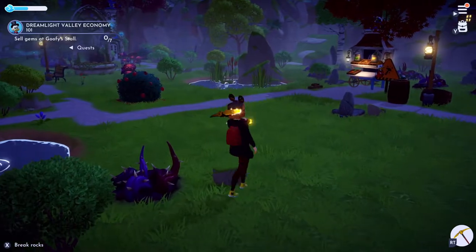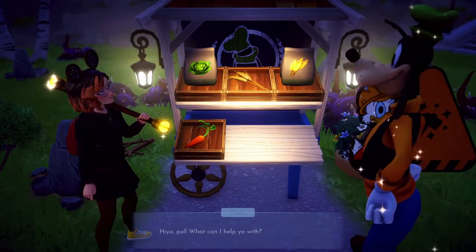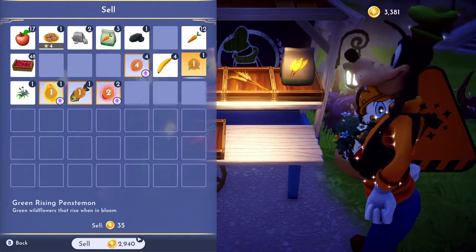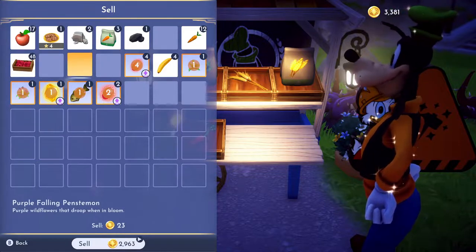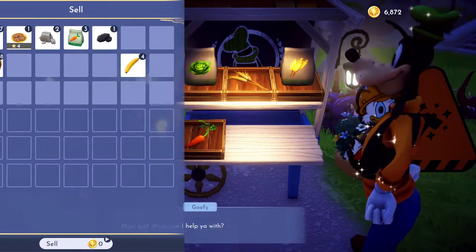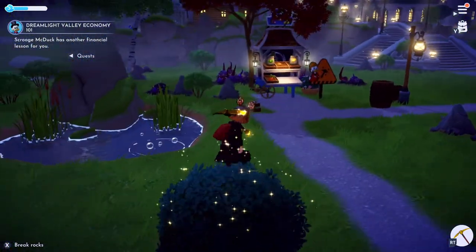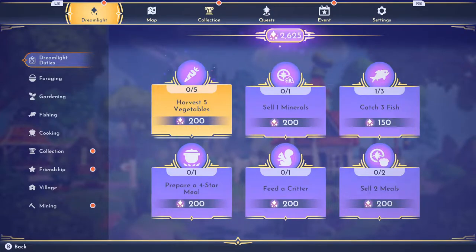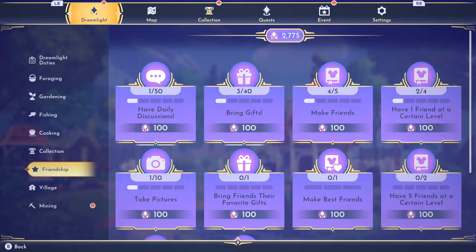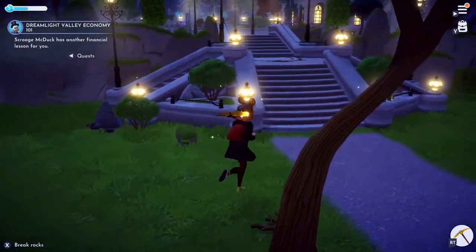We should have enough gems to sell. We'll sell this and our carrots — three grand, excellent. Puts me over six. Goofy's gone, I wanted to talk to him. We've got some more stuff here.